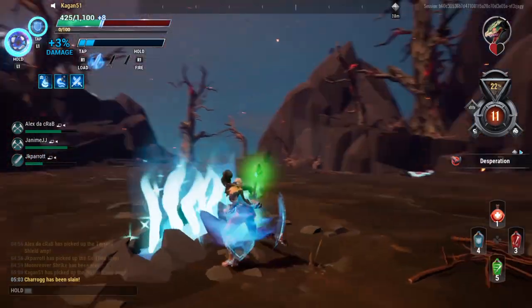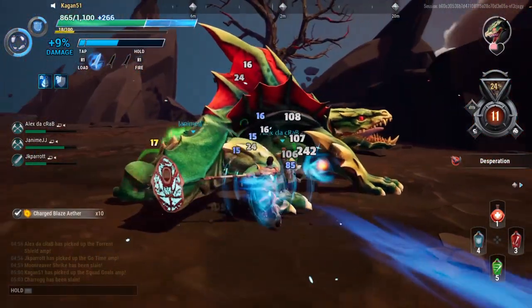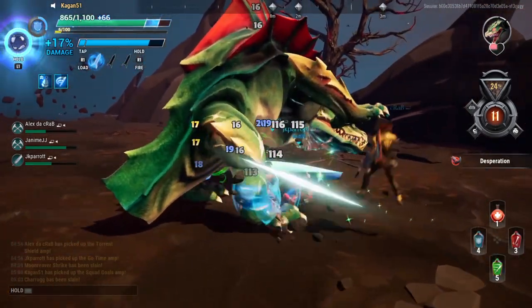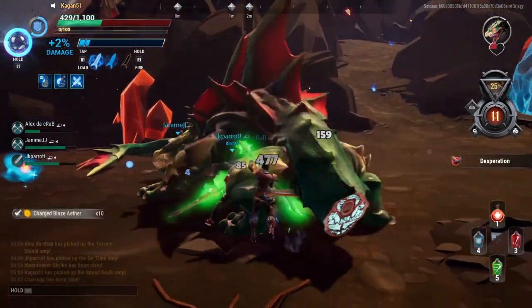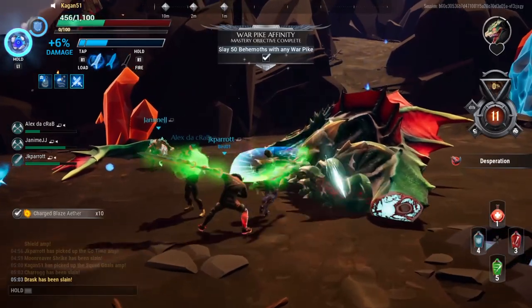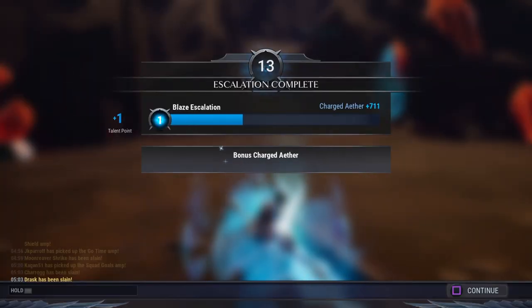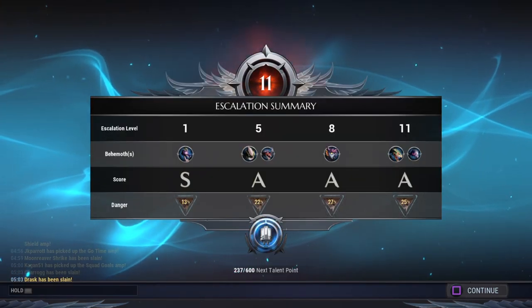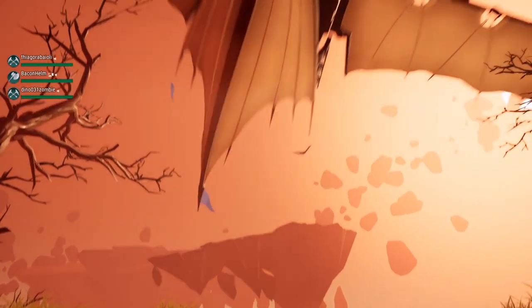I'm just gonna heal up really quick, get some extra damage. There we go. Really want to get full charges before he dies if I can — doesn't look like I'll be able to. Get those extra hits — oh, that was escalation complete! We're only on 13, didn't do as good as before, but we got to try to find this big monkey dude, so I think we'll run it back.